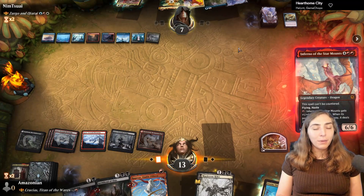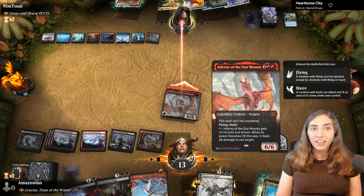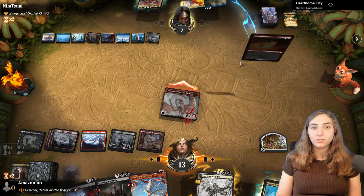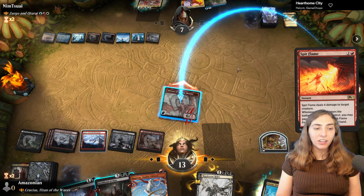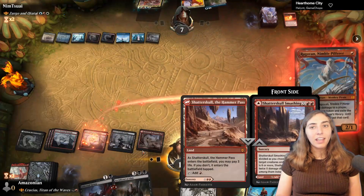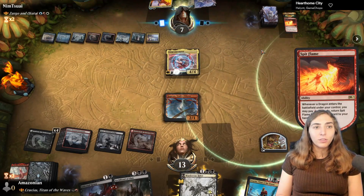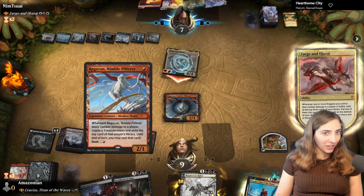I replay Inferno of the Star Mounts. If they have a kill spell or exile effect, we don't win this turn. It is a Lightning Bolt — and then Spit Flame, which will kill Inferno of the Star Mounts. Spit Flame returns to their hand since they can pay the one. They attack me with their dragon, and I wonder what card Ragavan got for me — it's a Goldspan Dragon.